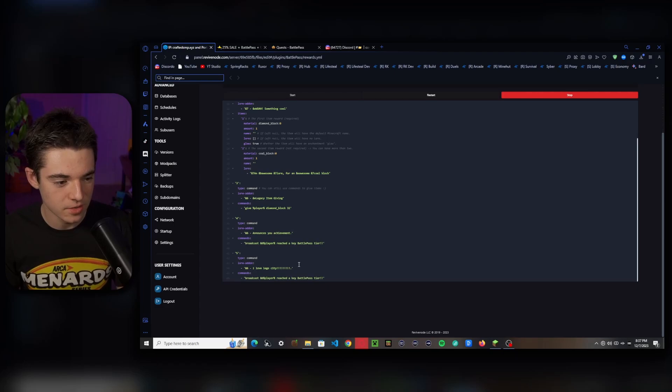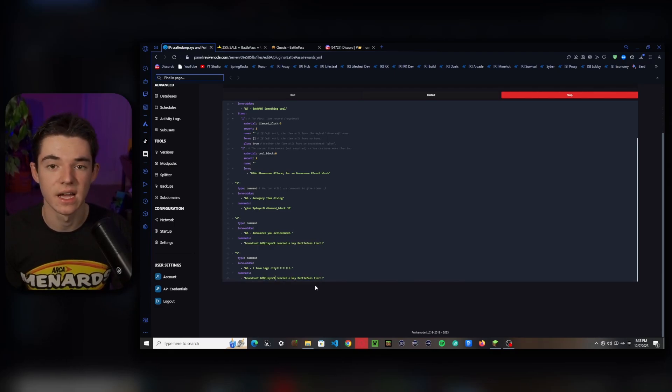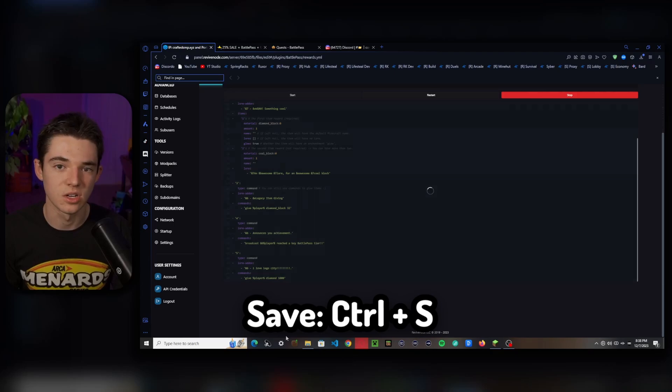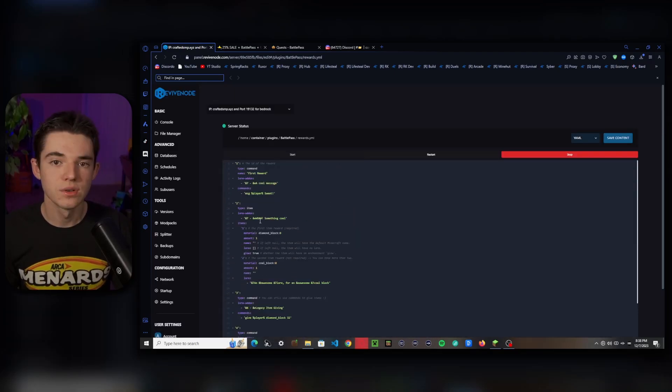We can change the type — we'll leave it as a command for now. That way you can use it to execute commands for other plugins, like giving a crate key or some economy money. We can set the lore to whatever you want, and this does support PlaceholderAPI placeholders. Under commands, use the %player% placeholder for the player's name. So if we want to give a player a diamond, we can give them like a thousand diamonds because they deserve it.